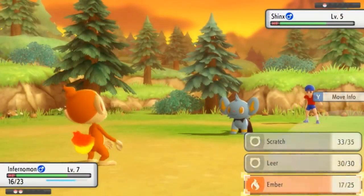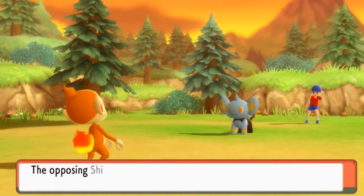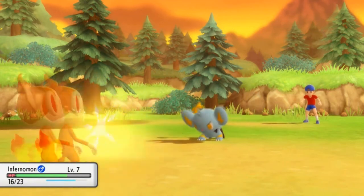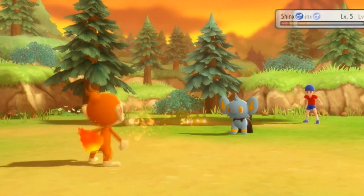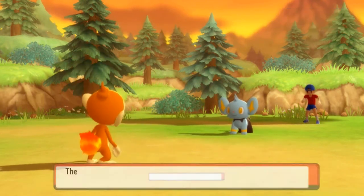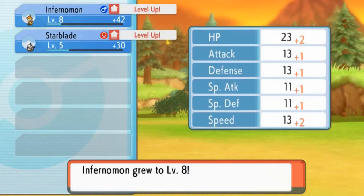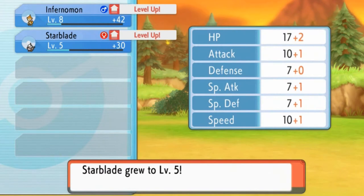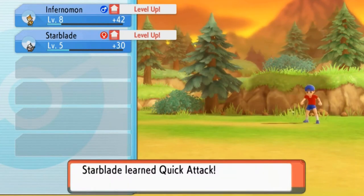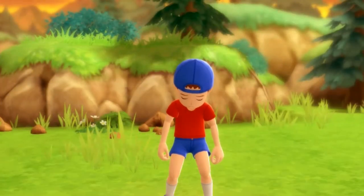Here comes a Thunder Wave from Shinx — that hurts. Let's go again with another Ember attack. Good thing we are not using Starblade in this one — that would have been bad for all parties involved. Let's go with another Ember attack and there goes Shinx. Both our Pokémon are growing levels. Starblade has learned Quick Attack! We're kicking some ass right here.